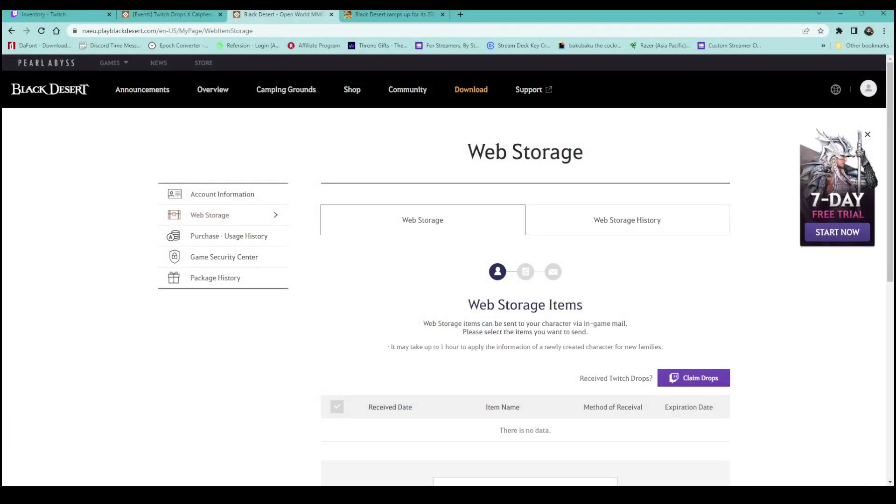You have to go onto the Black Desert page to claim your drops. On the Black Desert page, go to the left-hand side and click Web Storage. It's going to bring up anything you may have that can be sent to your character via in-game mail. On the very top, you'll see a purple button that says Claim Drops. Click that button after you've done your watching and you're going to get all your drops in-game, sent directly to your in-game mail.